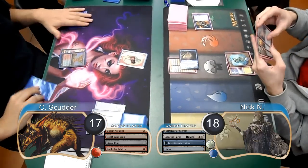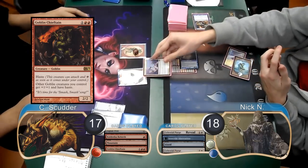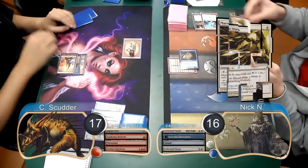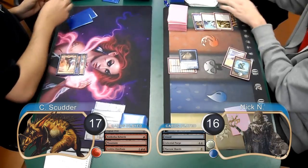For Scudder's next turn, he started off by resolving a Goblin Chieftain. Before it was able to attack, Nick used the Celestial Purge that he drew to exile the Chieftain. Then when Scudder attacked with the rest of his Goblins, Nick paid 2 life going down to 16 to cast Amaral Shards and kill them.